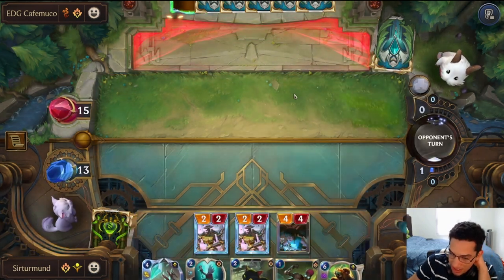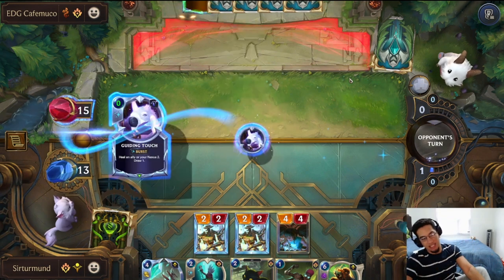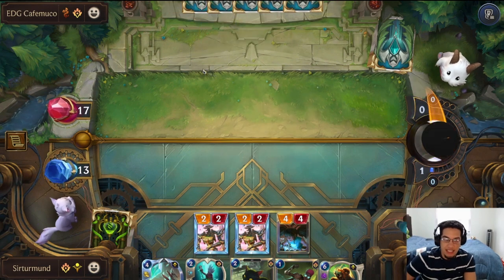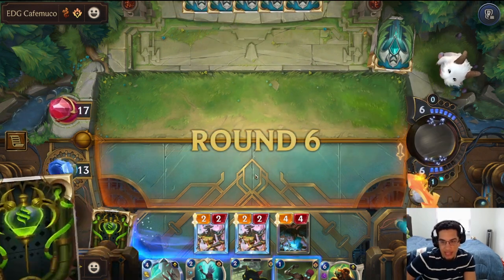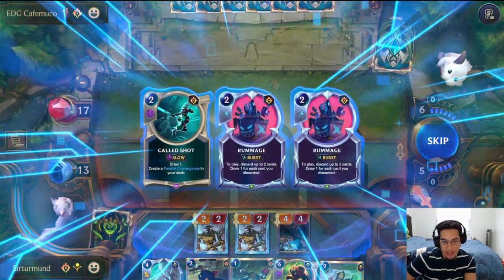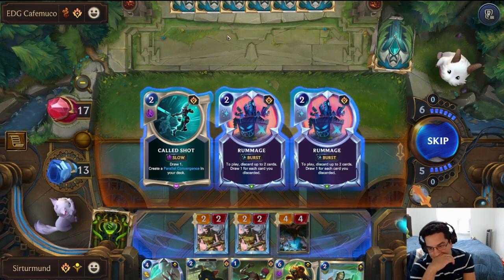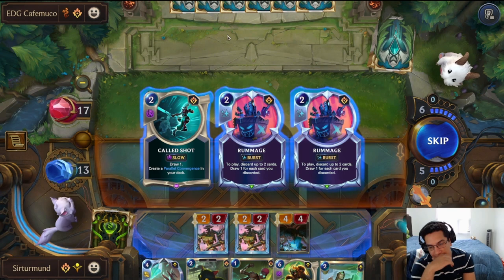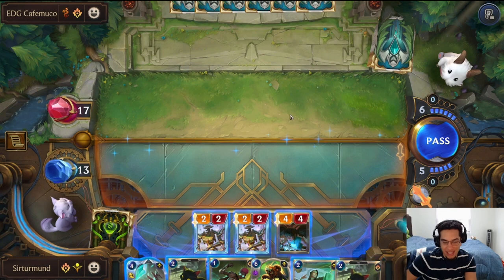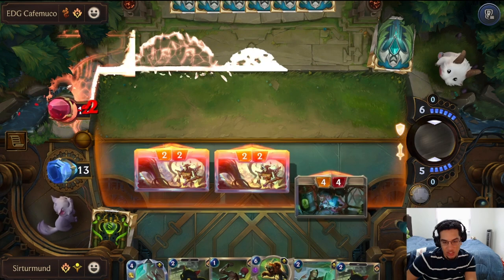If Seraphine is already leveled up, Mischievous Mirai into a second Warning Shot would be a problem. If we get Echo here, I'm down to play the Echo. That's not an Echo. But honestly the Parlor Convergence is also not bad — that's a nice predict target, but I think I gotta skip and just get my cats. We do get a cat, but not the right one — not the cat that lets us draw.